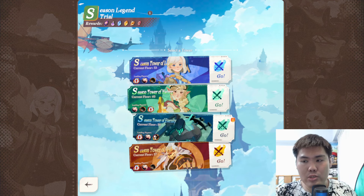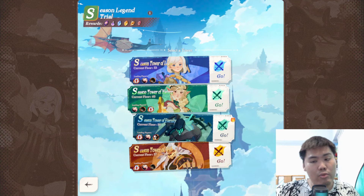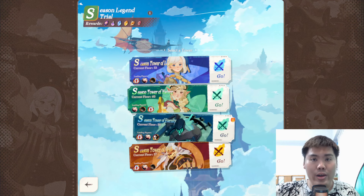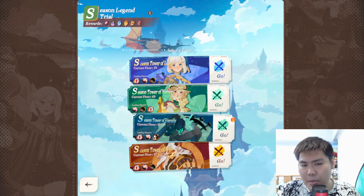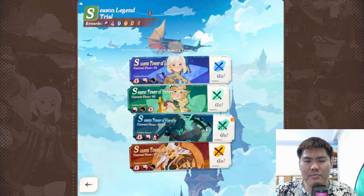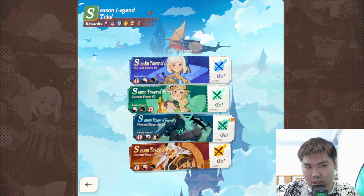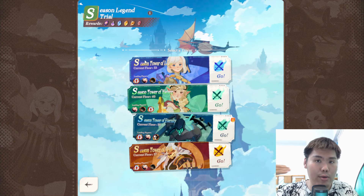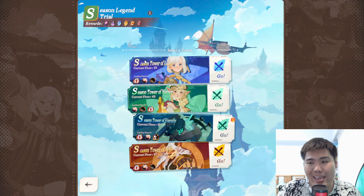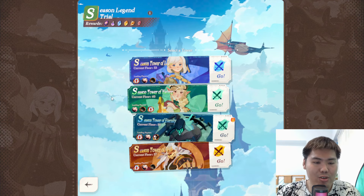Legend trial is usually not my key content. What I usually do is level out my units as much as possible and then, when I have free time, clear through the legends trial. As you can see from my clearance, higher tier players are close to 58-60, while I'm still in the 50-plus range because I've been slacking. I plan to clear more with today's buff where all legends trial towers are open. If you're super competitive, you'll want to push the towers daily to get your leading player tech and best seasonal growth ranking.